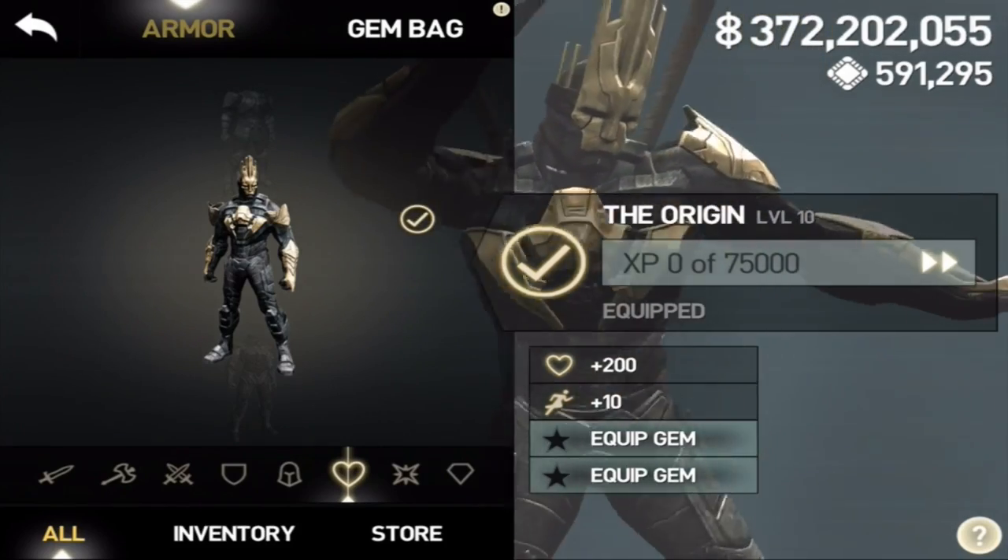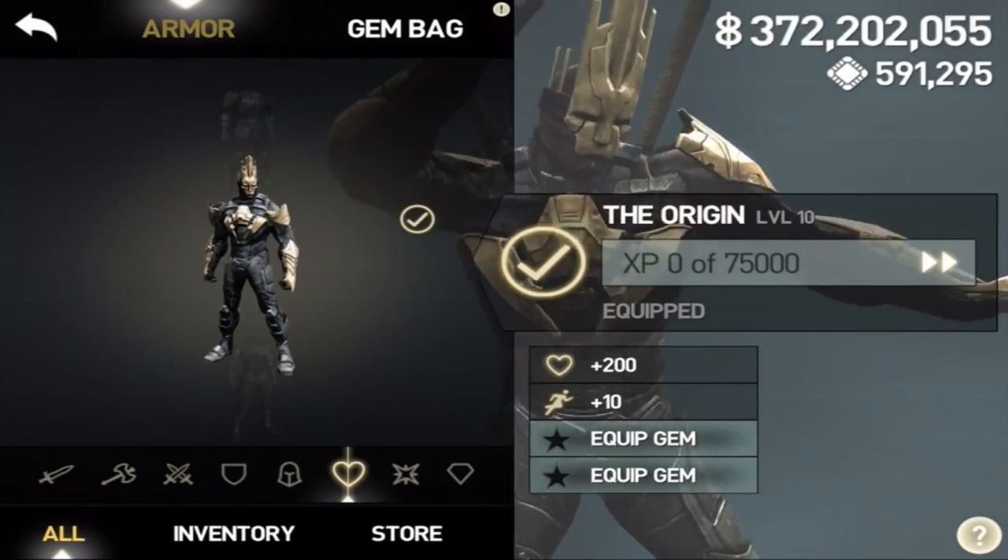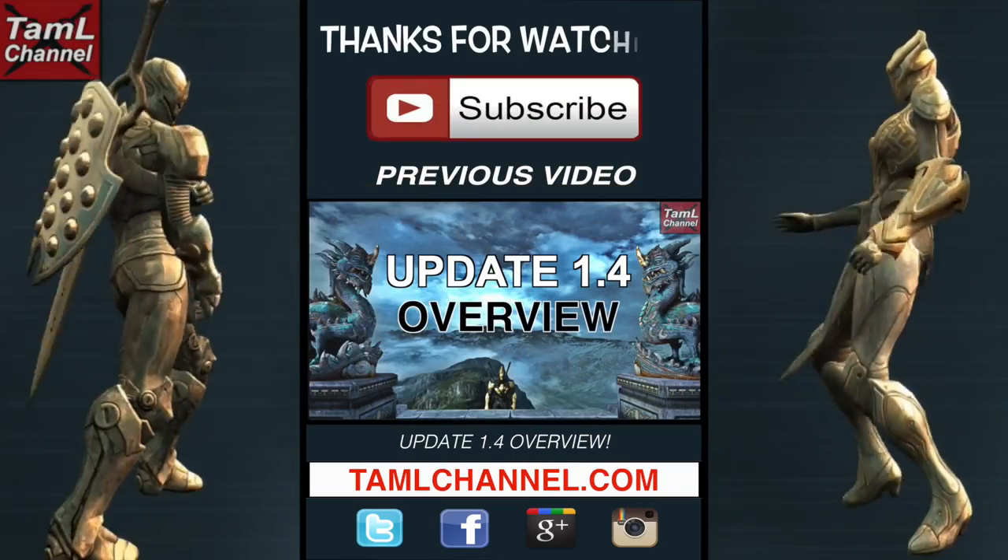The armor is called The Origin, and it's really cool to wear the Worker's Armor. It's got good stats with level 10 and 10 dodge points with your weapons.